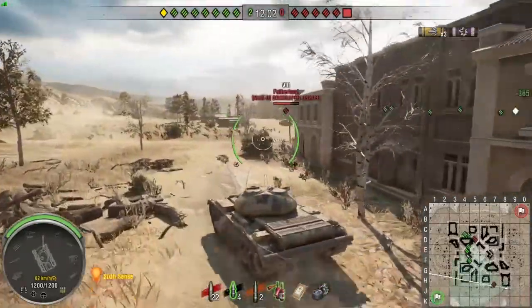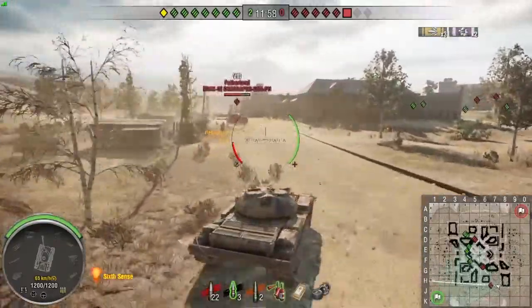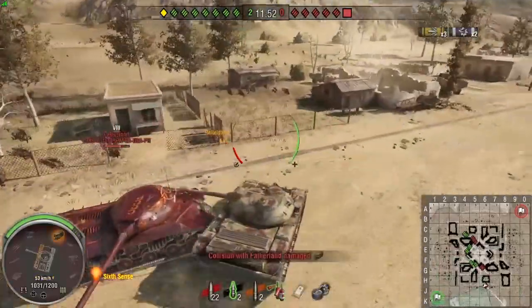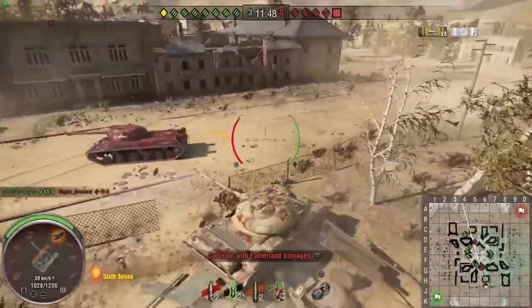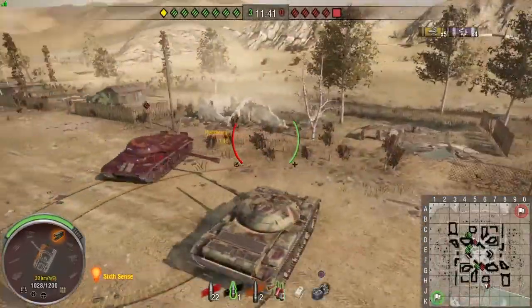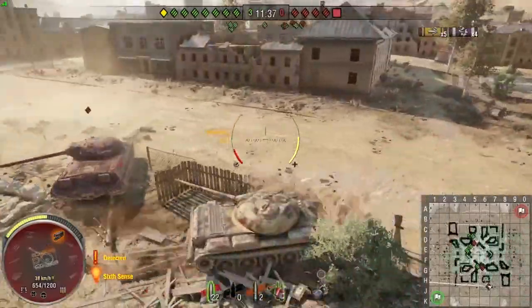For 500 points you get seven days of premium and the AC4 Experimental. For 650 points you get the Cromwell B — and that's the one I'll be going for. Beautiful tank. If I don't get it on the op, that's what I'll be purchasing. I've been waiting for this tank for a long time.